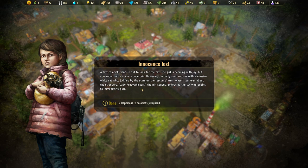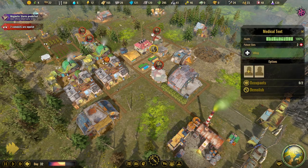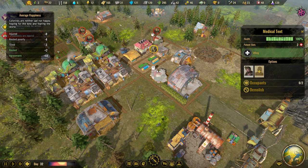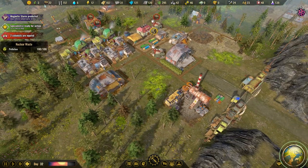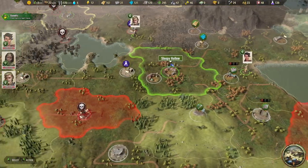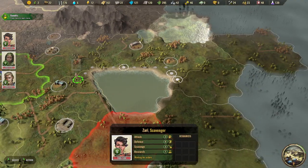Our colonists venture out to look for the cat and the girl is beaming with joy, though success is uncertain. The party soon returns with a massive white cat who, judging by the scars, wasn't keen on strangers - Lady Fuzzy Whiskers! The girl squeezes the cat and it purrs. We get two happiness but two colonists are injured with fractured bones. That's fine - we have doctors. Let's get two doctors working on that.